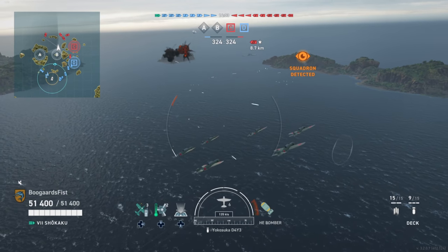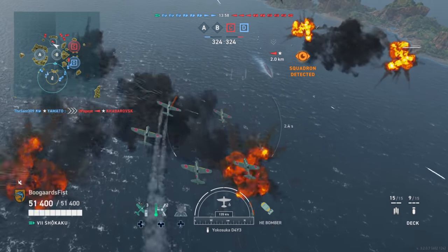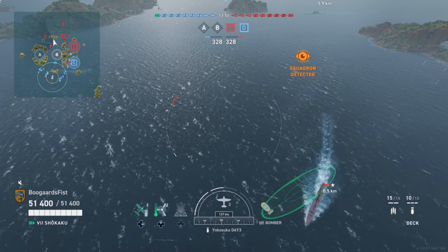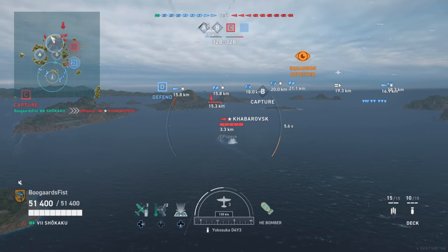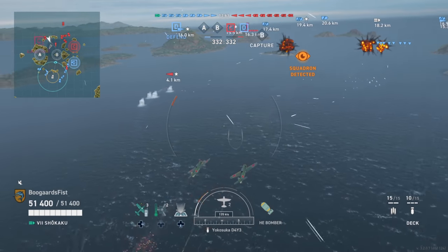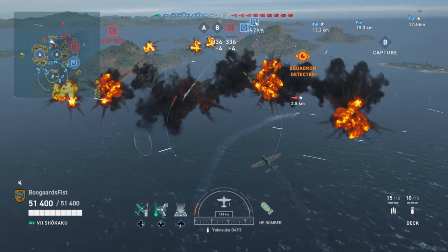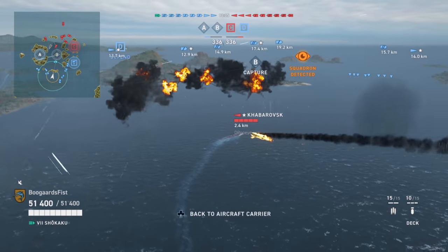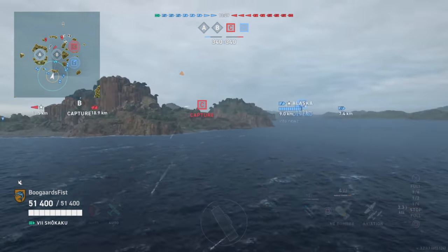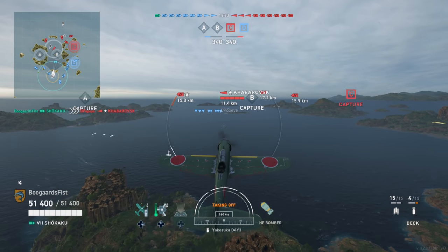We got a destroyer division that we happened to spot. We don't actually spot the left-hand ship yet, but we can tell by the AA going off. We got two of them over here. My opening play with the carriers is usually going to be trying to find the destroyers and keep them lit for my team. This is a good play if your team shoots the destroyers — in fact, it's the strongest thing that carriers can do. But a lot of the time, maybe 80% of the time, your team will just flat out refuse to shoot the destroyers.